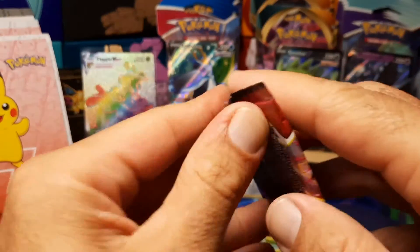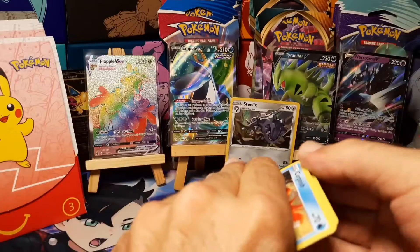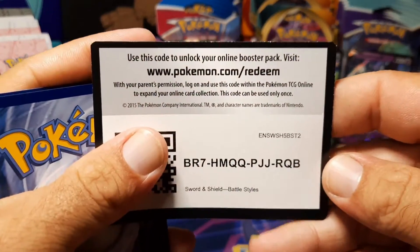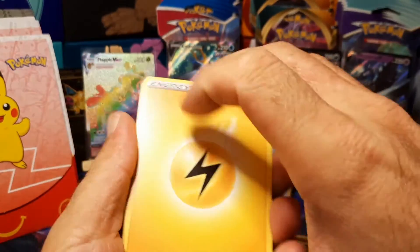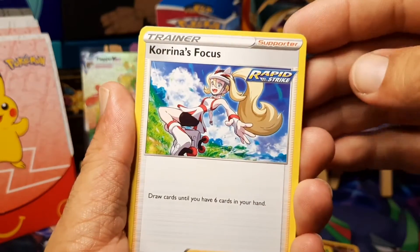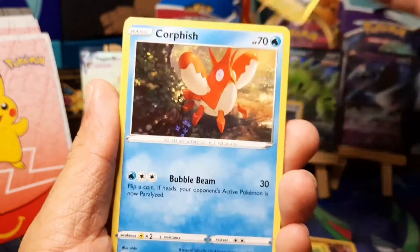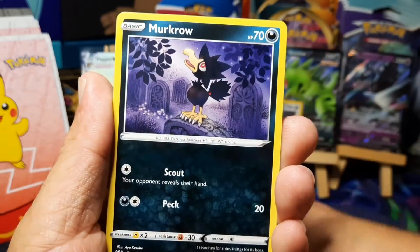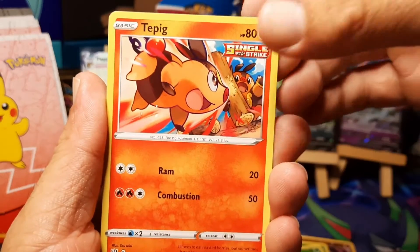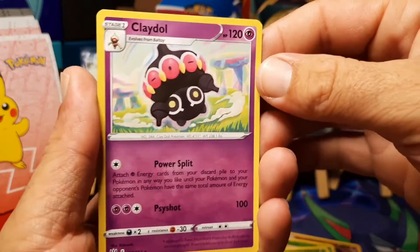Pack number nine — if the last two packs don't carry a hit we will just drop back to fifty percent, so I am very pleased with the packs so far. Starting off with electric energy, Korrina's Focus, Carkol, Morpeko, Corefish, Scatterbug, Cubone, Murkrow, Tepig — Bronzong is the reverse — and Claydol for the regular rare to finish it off. One more pack to go — can we get another hit?